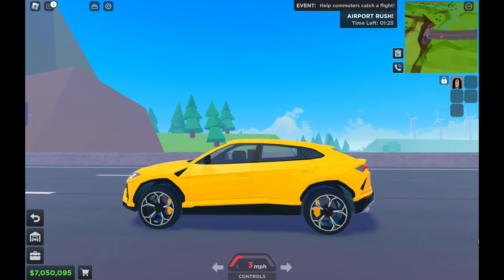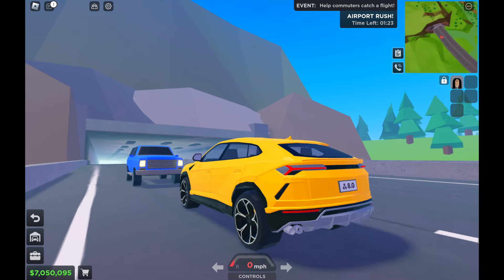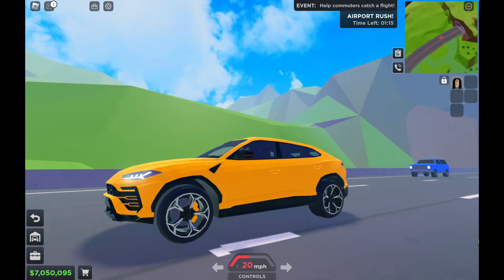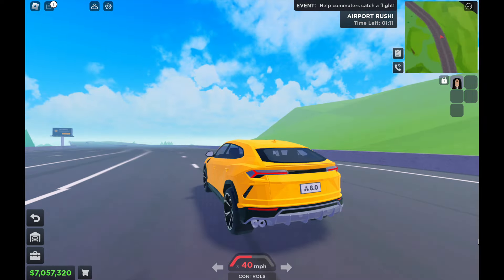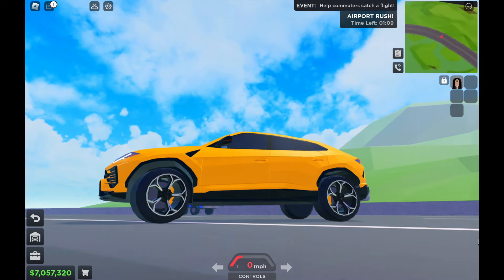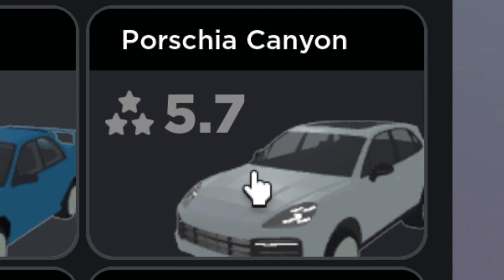190 mph — that was a great run. Urus looks completely fine on a run. Let's try the Porsche Macan Durable S. Here it is — a 5.7 rating star car.